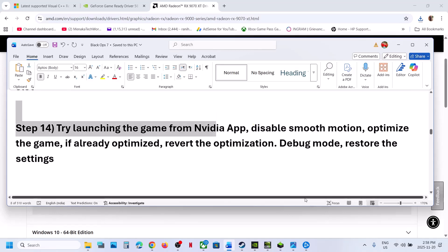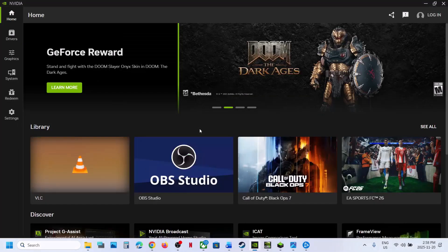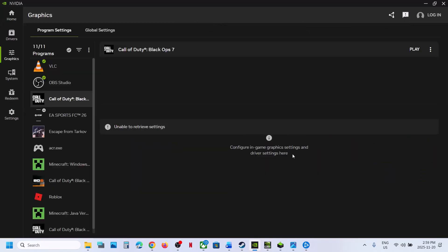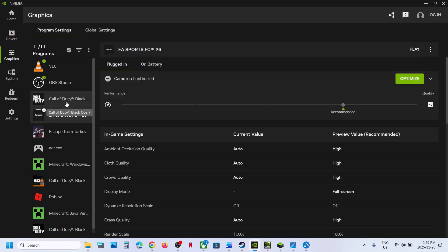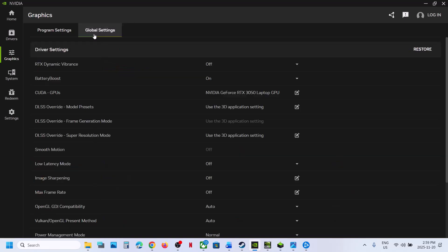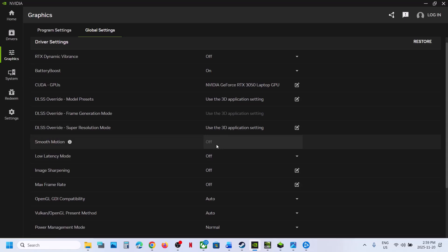Next, try launching the game from the NVIDIA app. Open the NVIDIA app, go to Call of Duty Black Ops 6, and launch the game. You can also go to Graphics settings, select the game, and if there is an Optimize option, hit Optimize. If it is already optimized, revert the optimization and relaunch the game to check. Also go to Global Settings and if Smooth Motion is on, turn it off.